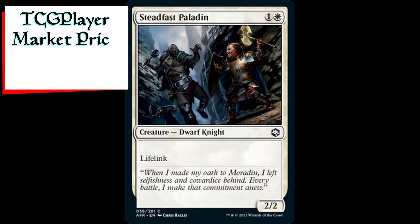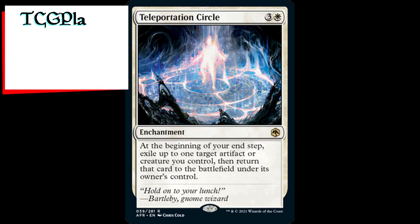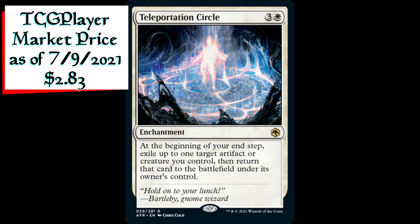Steadfast Paladin is a 2/2 dwarf knight creature for one generic and one white mana with lifelink. Teleportation Circle is an enchantment for three generic and one white mana. At the beginning of your end step, exile up to one target artifact or creature you control, then return that card to the battlefield under its owner's control.